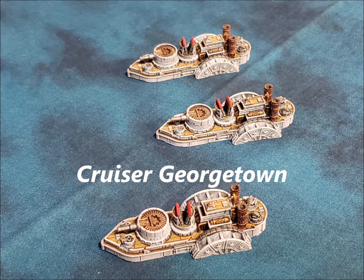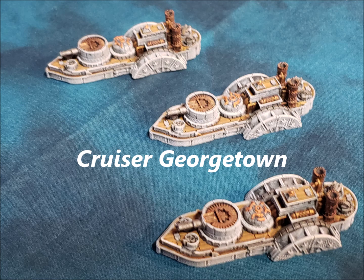You can also upgrade your crew from regular to stoic at 5 points per model, which means you defend on a 3+ versus 4+. If your opponent always likes to board, it might be worth the 5 points to defend against boarding actions. But if you're facing someone new and don't know how they play, you might save those points for another ship instead.